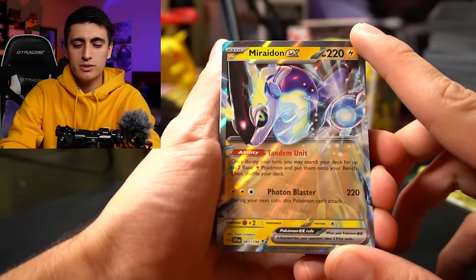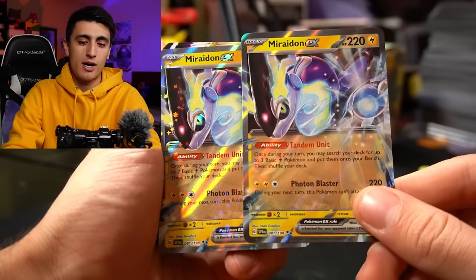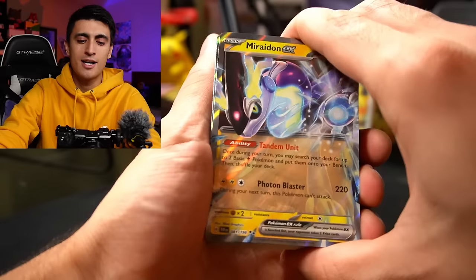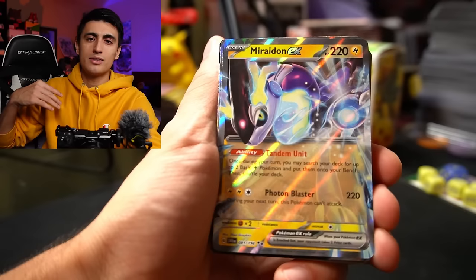Tandem Unit says: once during your turn, you may search your deck for up to two basic Electric Pokemon and put them onto your bench. You can use this ability once per turn per Miradon, and in this deck you get two copies. Typically your average Miradon deck will have three — that's why they recommend you get one more. It also has the attack Photon Blaster: for two Electric energy and one Colorless it does 220 damage, but during your next turn this Pokemon can't attack. That's not a big deal — you can get rid of that effect by switching it out and back in, or just switch to a different Miradon.